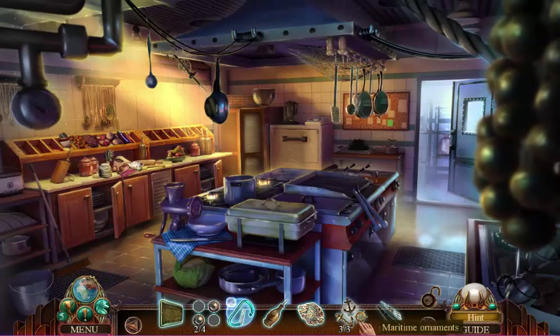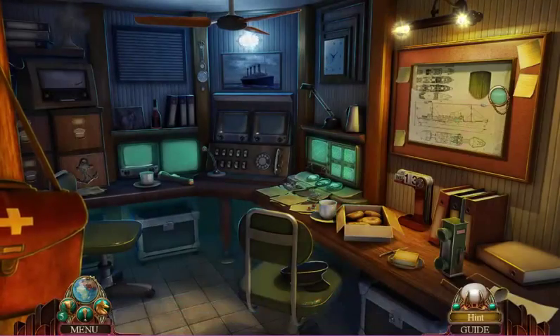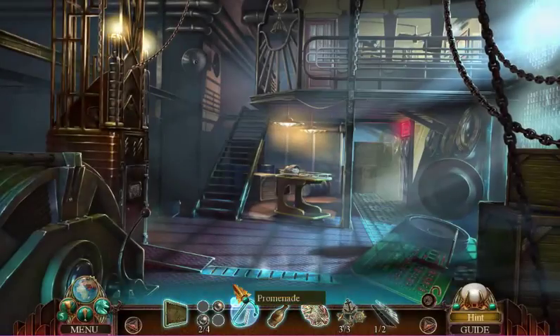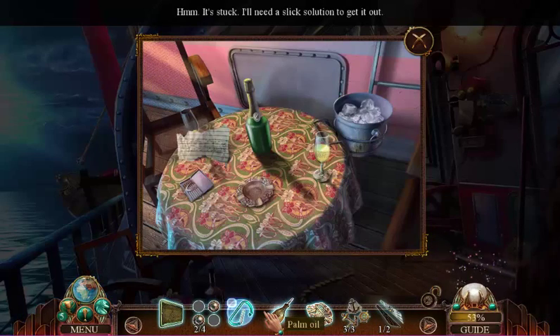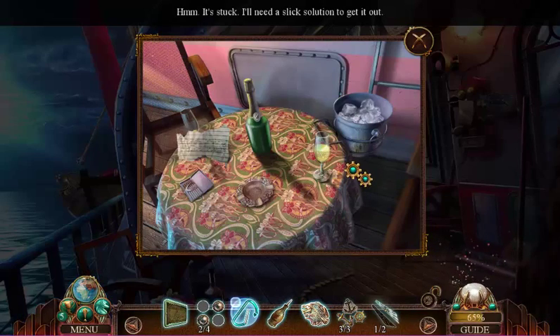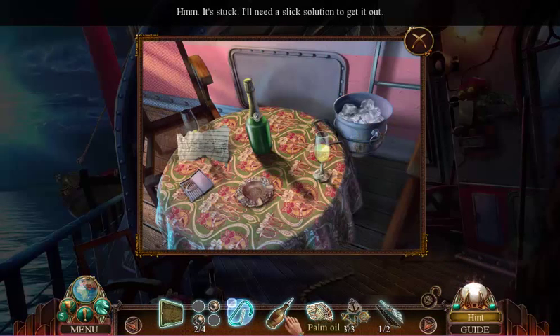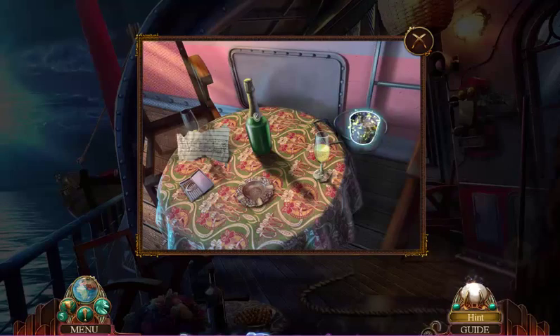Alright, so we have all three of these maritime ornaments, and if you remember, I think it goes to the front at the deck. So I had to use a hint to know what to do first, and apparently we need this bucket. It says it's stuck — I need a slick solution to get it out. We've had this problem for a while. I didn't think we actually needed to use this bucket.